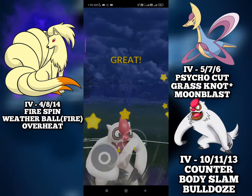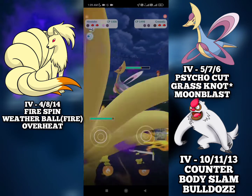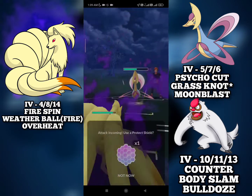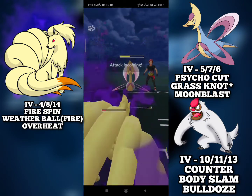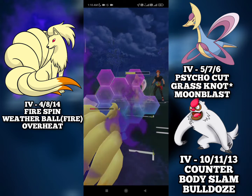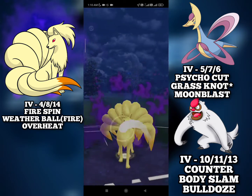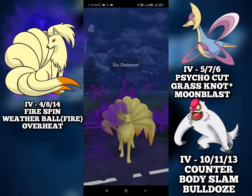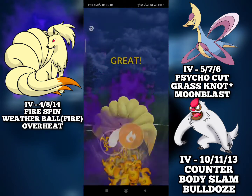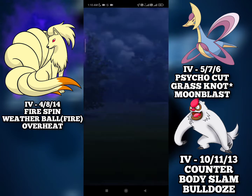And they switch into Cresselia to soak the Body Slam damage. Then I will bring in my Shadow Kanto Ninetales. They farmed up enough for a Future Sight — I tried to call the bait but they are indeed running Future Sight. At this point I will farm up to max energy and go for the Overheat. Overheat takes out the Cresselia and we have a Weather Ball loaded for the last mon. And we farm down for the win.